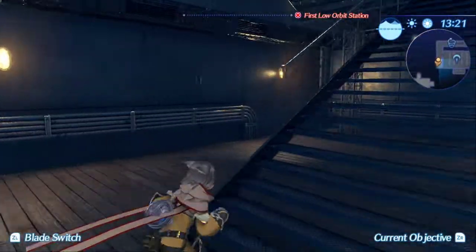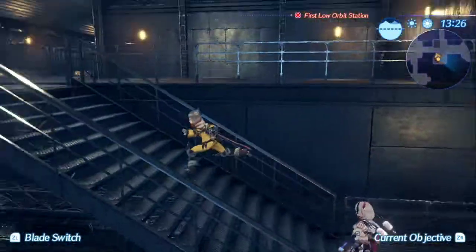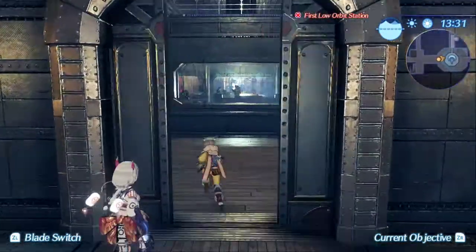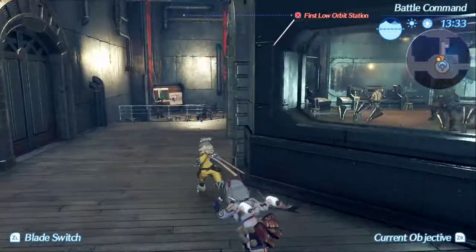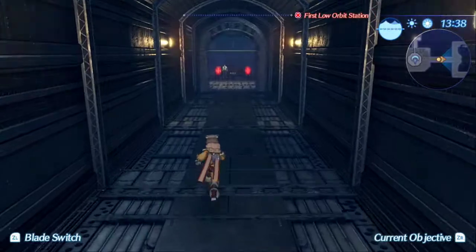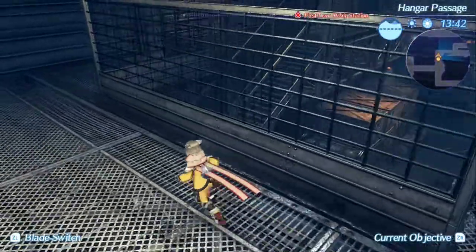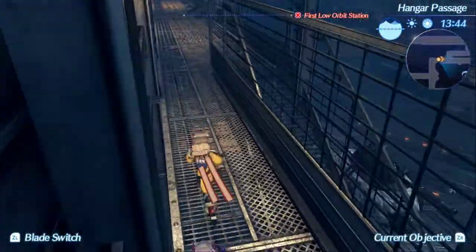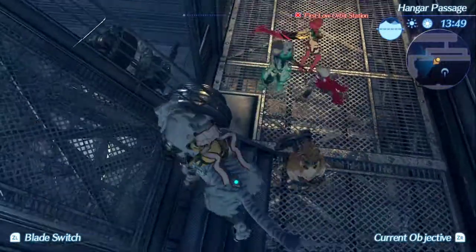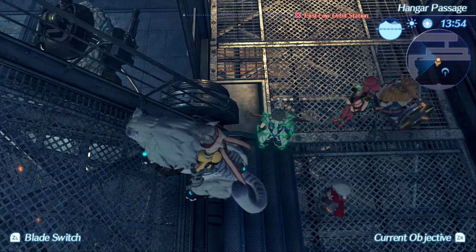So you're going to open this door — I already have it opened in this save file, but normally you would open that door — and you're going to run to where you normally would. Once you start coming up here, rather than going down these stairs, we're going to skip that by switching to Dromark and going to this bridge. We're going to run our camera sort of perpendicular to the bridge, so we're going the opposite way of the bridge.